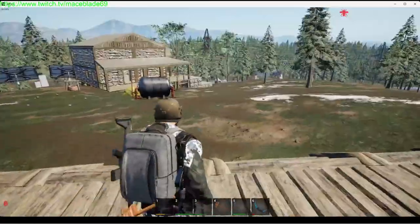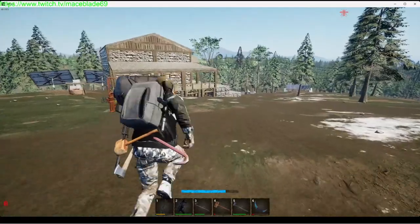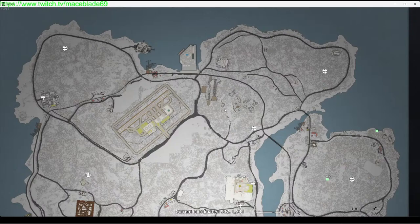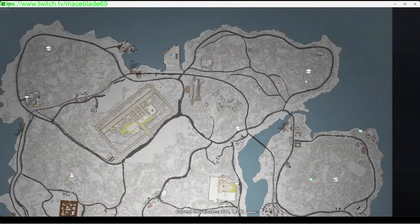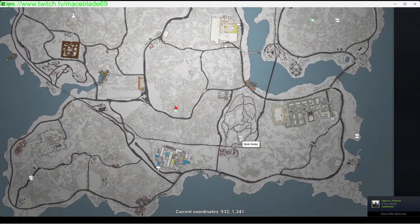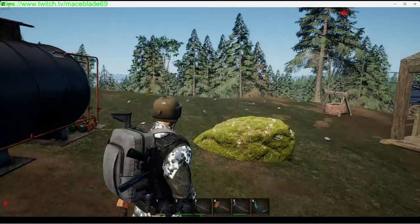As for where to find chickens: there are two livestock vendors. There's one on the newbie island right by the airplane, and the other is down in the bottom-left corner — your southwest corner is your other livestock vendor.